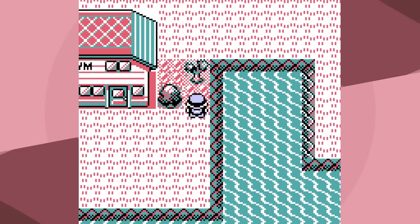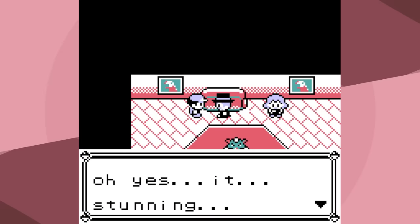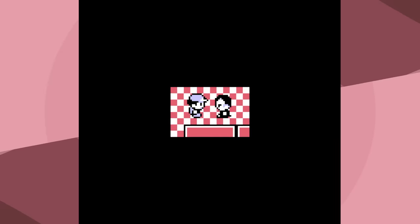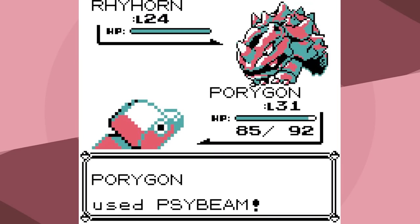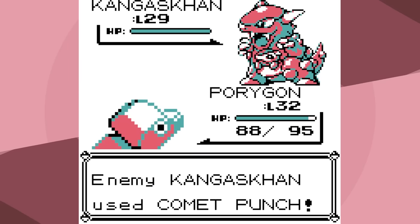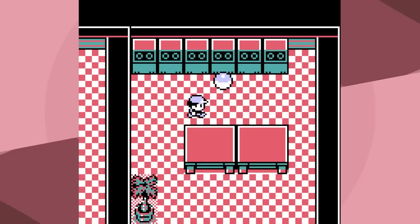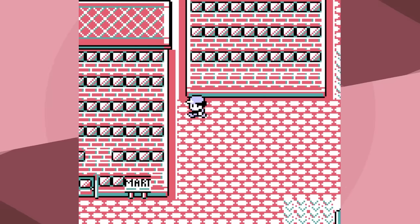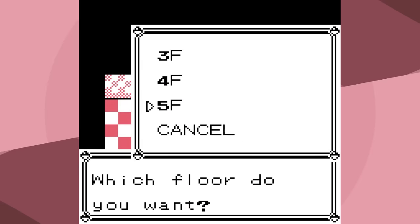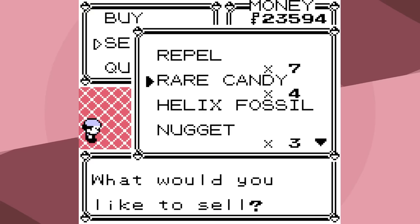We're 13 minutes in and still haven't gotten past the third gym — time for Porygon to pick up the pace. Fast-forwarding to Giovanni 1: we could get Ice Beam, but I'll use Blizzard for now. We have Thunderbolt for Kangaskhan. Comet Punch could have been really bad, but Guard Spec saves us. Basically, if we delay our trip to the Mart we have more money, with more money we get more Vitamins, and Vitamins make the late game faster. This is very philosophical for a Porygon run.